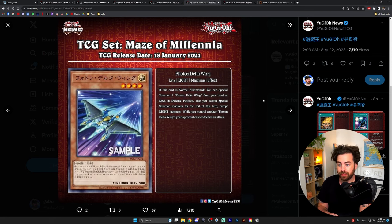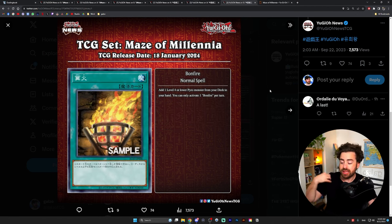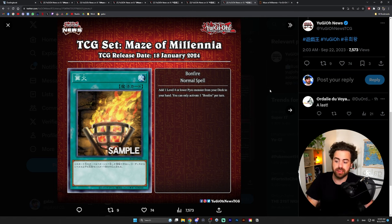Photon Delta Wing: if your opponent controls two or more face-up non-WIND monsters, those monsters cannot target this card. During your main phase you can add one Polymerization from your deck to your hand, and if this card is in the graveyard you can special summon it and grab a Polymerization. Not really sure this card is going to see play.